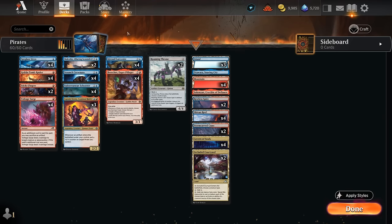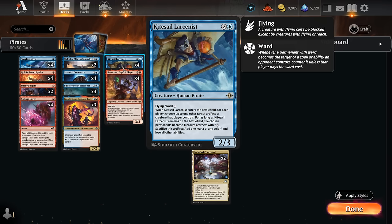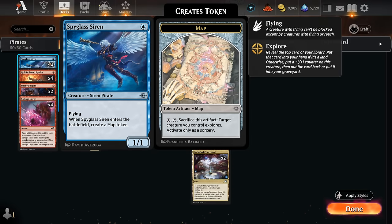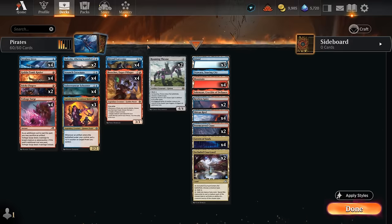One of our main removal spells besides Voltage Surge is the Kitesail Larcenist, a 2-3 flyer with ward 1. When it enters, it can turn an opposing creature or artifact into a Treasure for as long as Larcenist stays in play, and can also do the same with our own artifacts or creatures. Sometimes we want to upgrade a map token into a Treasure for additional mana, or if we're expecting a sweeper, we can turn a creature into a Treasure as well.